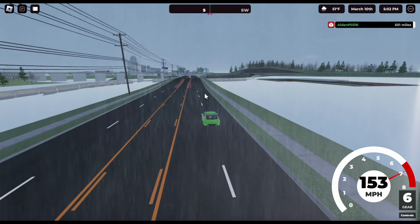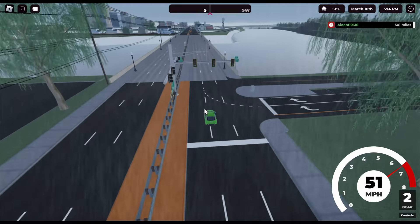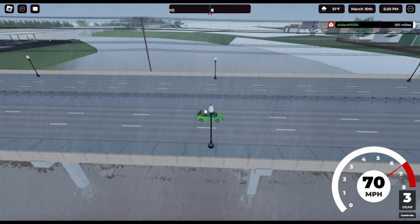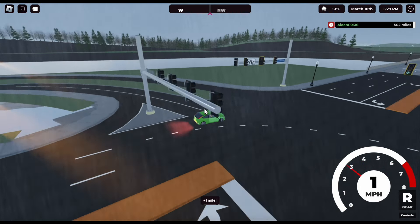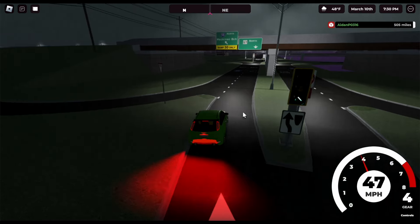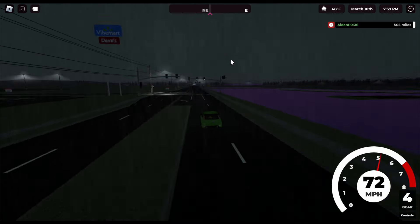This is where the diamond interchange comes in — wait, this might not be it. This looks like Expressway 55. I think it's a different highway that contains the diamond interchange. Let's go find it. I found the diamond interchange — it's right here. I believe this is Highway 57. I finally found it after minutes of searching and it's already nighttime.